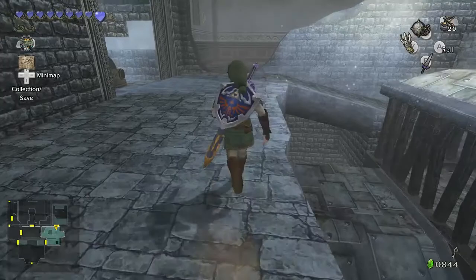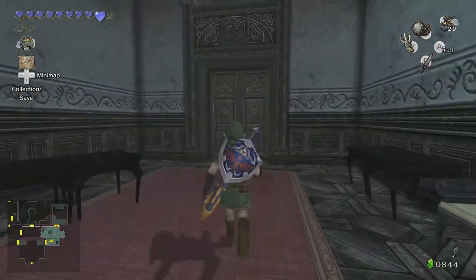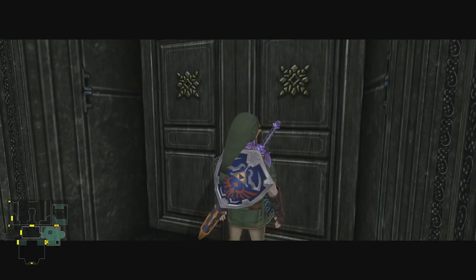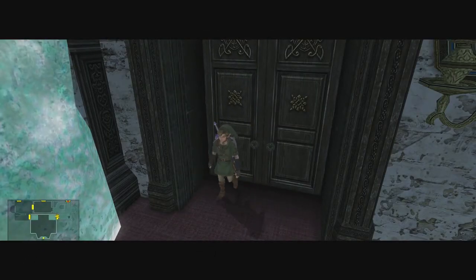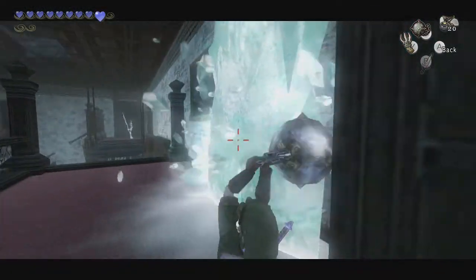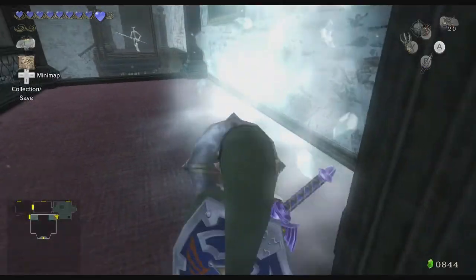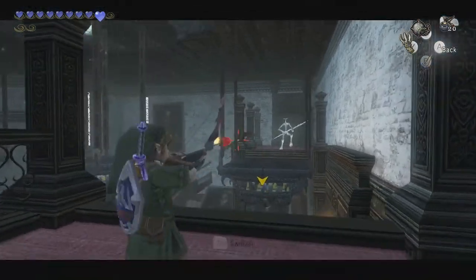All right, we got a yellow rupee from there, and now we can go into this room. Oh, it's the main foyer! So yeah, we're gonna be going in here. We're gonna break this side so we can get up here if we're on the first floor. And you can just break things by just doing that, but it doesn't do a lot of damage.